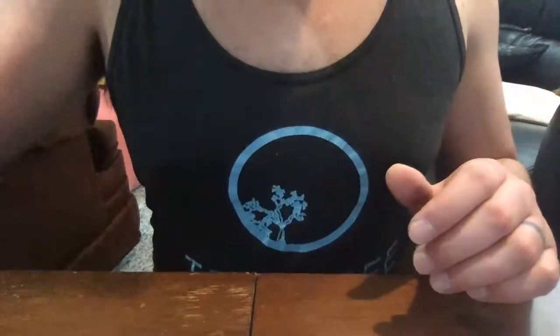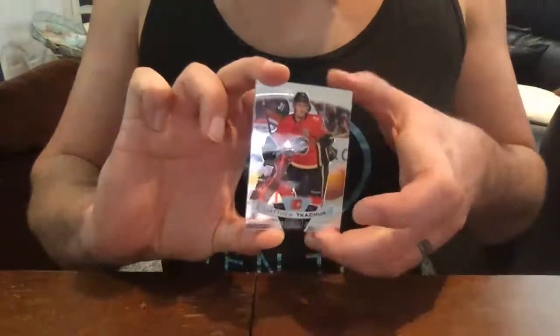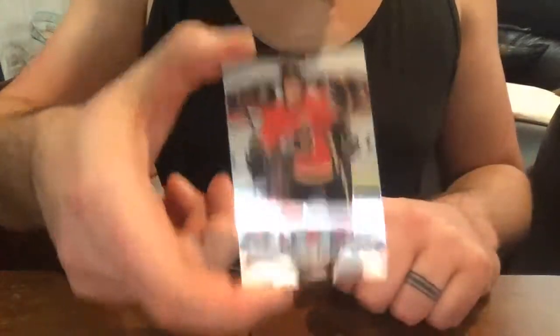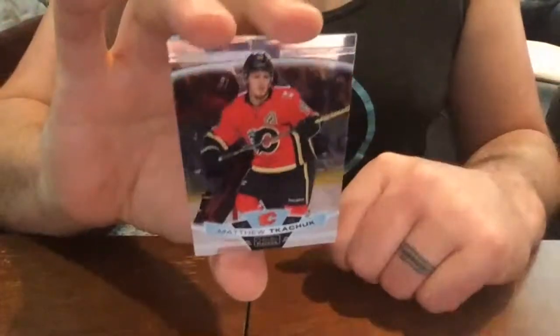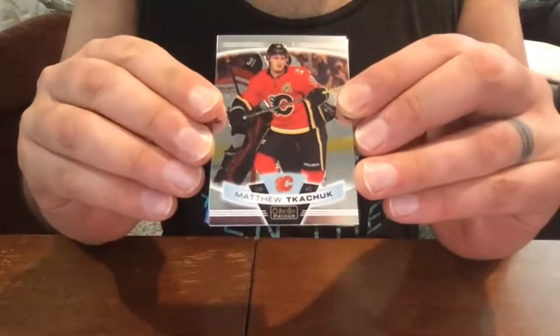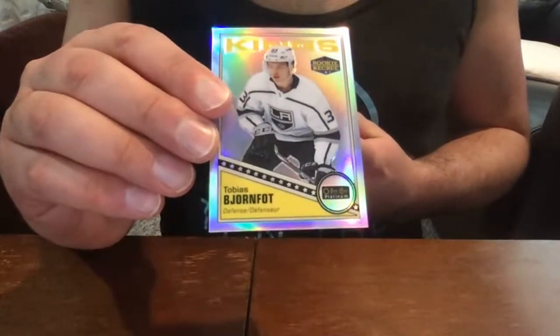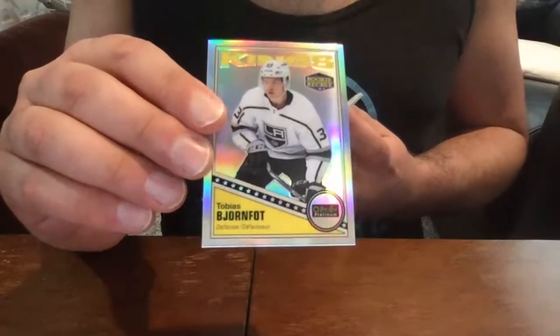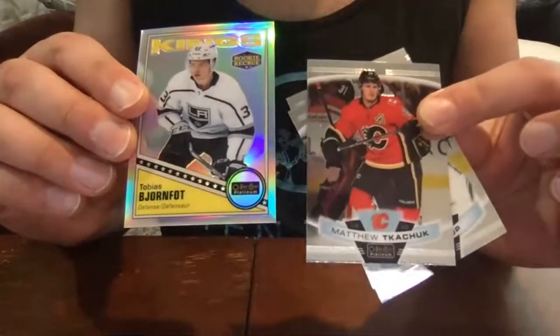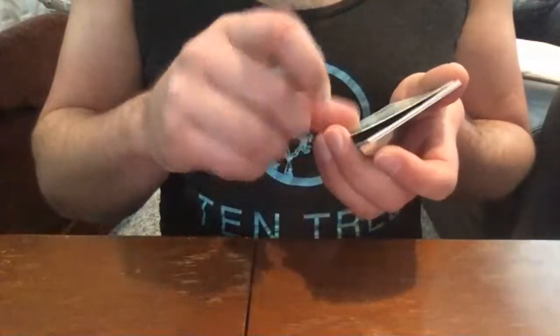So far I have opened two packs, so we'll jump in to catch up. Here's the base card style for this set — Matthew Tkachuk, Calgary Flames. I also got Ben Bishop and Jack Eichel. Then here we have a Tobias Bjornfott retro rainbow rookie — Los Angeles Kings. The normal cards look like this; this is the retro style.